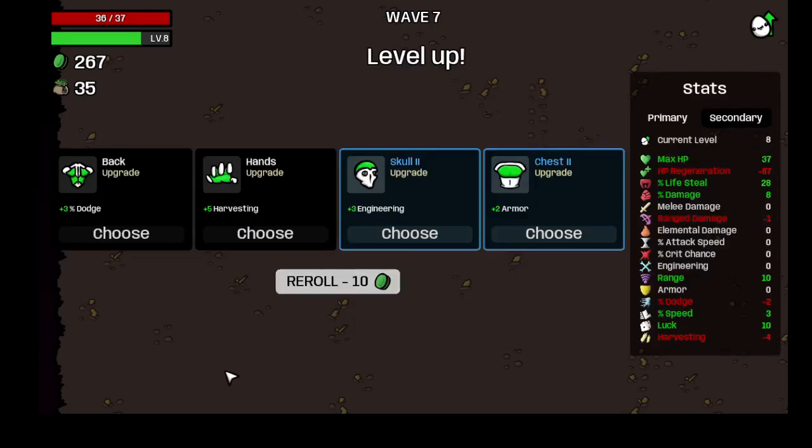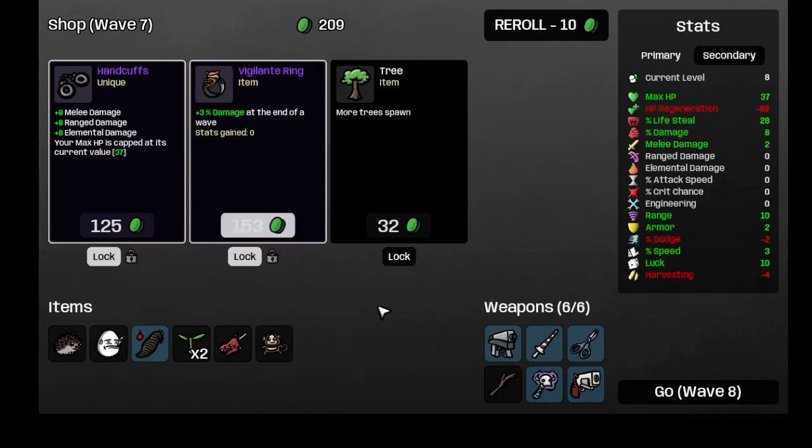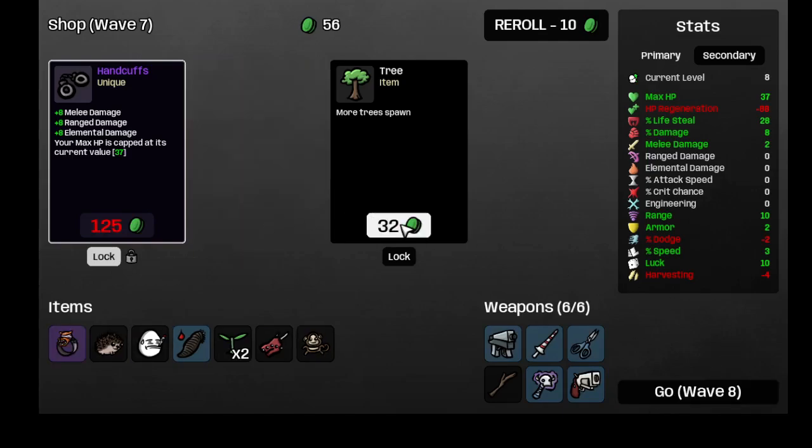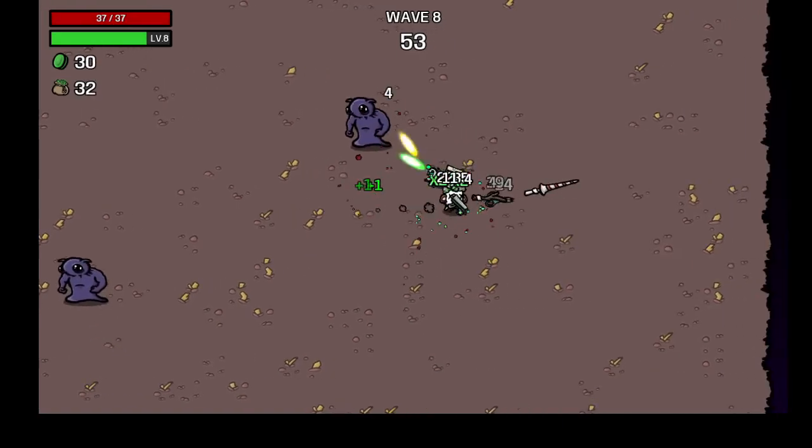Usually I would go with the hedgehog — let's do it, I love the hedgehogs. Up three damage at the end of a wave, let's do it. And spawn more trees!